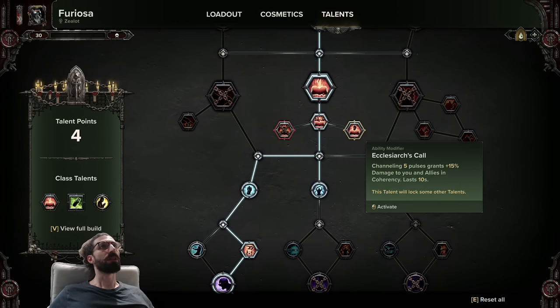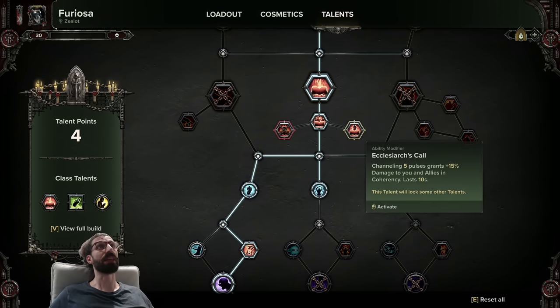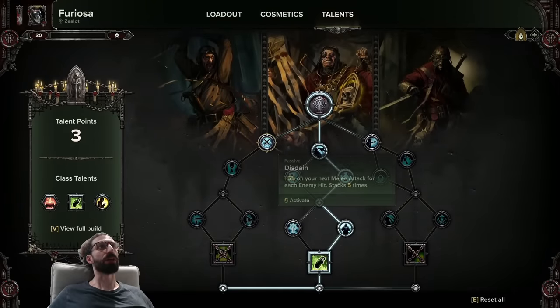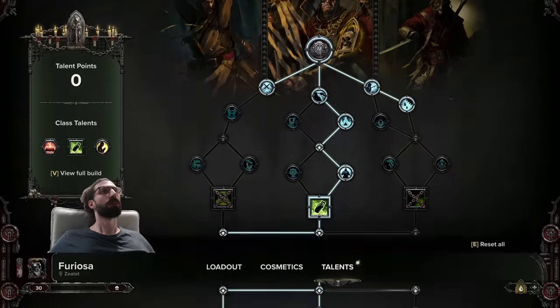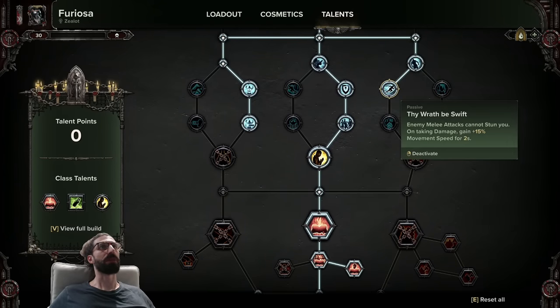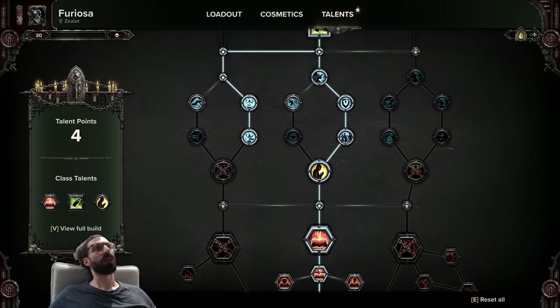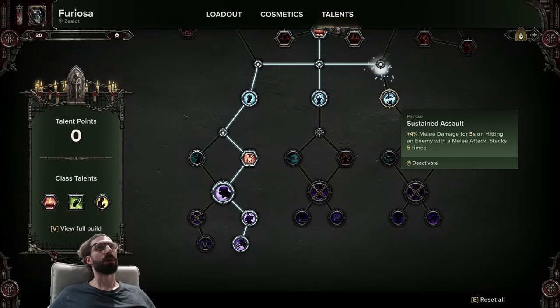You do have some other options though. You can take Ecclesiarch's Call — you will be using Chorus of Spiritual Fortitude a lot thanks to Invocation of Death and your insanely high crit rate, so Ecclesiarch's Call isn't the worst selection. Then with the last three points you could go Disdain, which is very similar to the talent in the bottom right corner except it only works when you hit multiple enemies, and then Backstabber and Scourge. Or you could go Thy Wrath be Swift. But if you're like me, you'll be taking Scourge for max crit chance and good old reliable Sustained Assault.